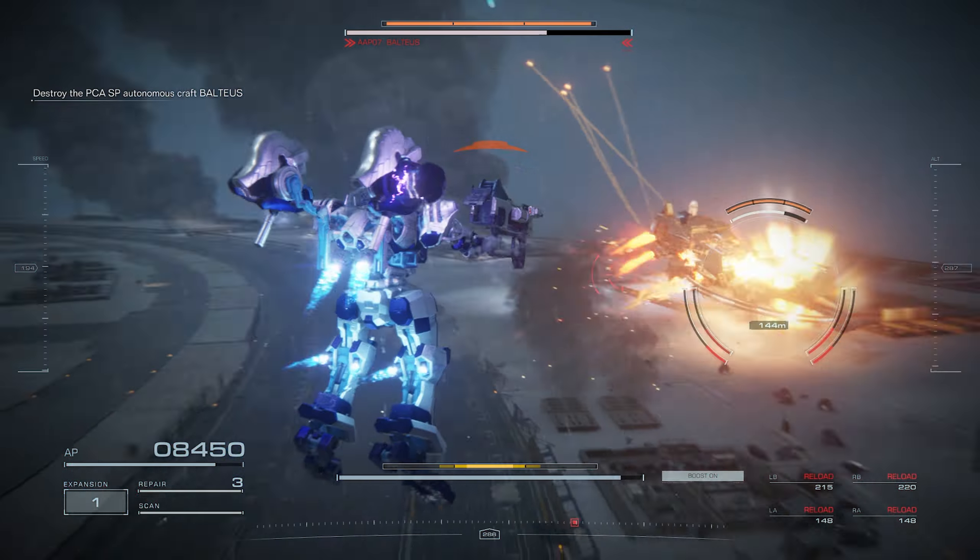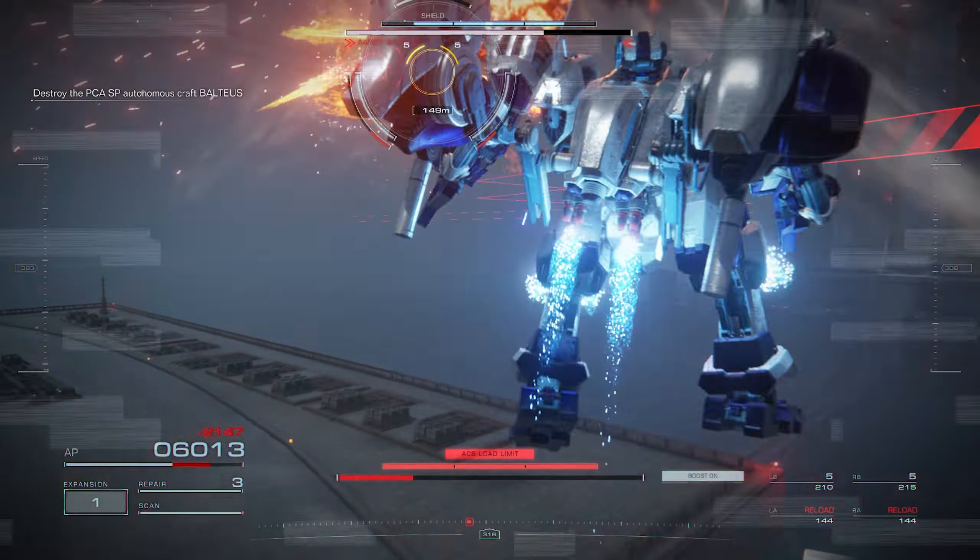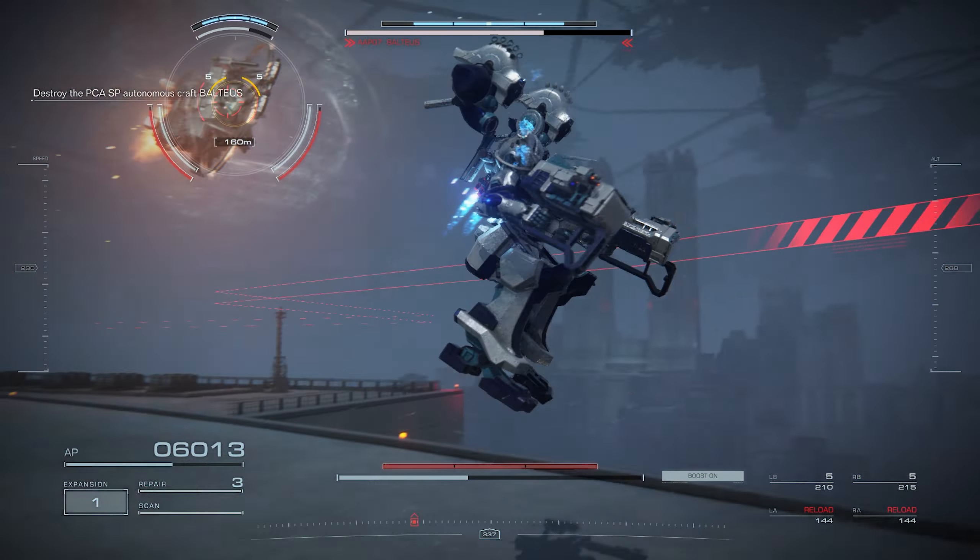The same strategy applies: use your main missiles to deal more damage — they stagger him a lot faster. We're breaking his shield, then kicking him, then throwing the plasma, and doing that until he's dead. As you can see, I'm dealing a lot more damage and breaking his yellow bar a lot faster with the four burst fire missiles.